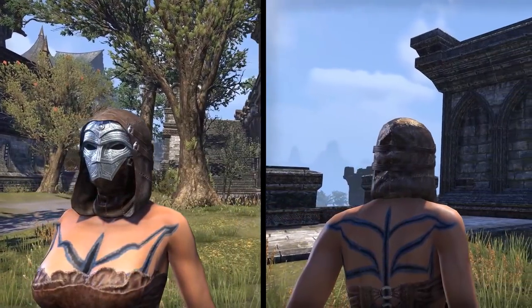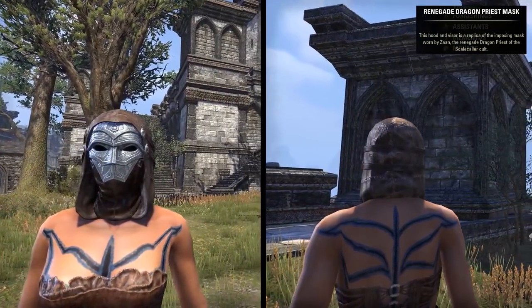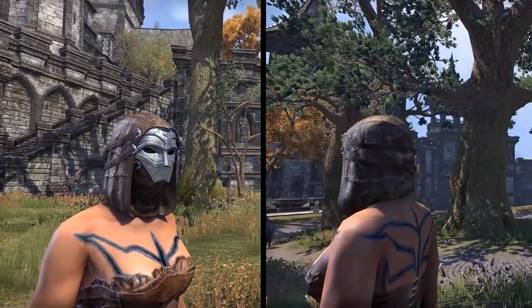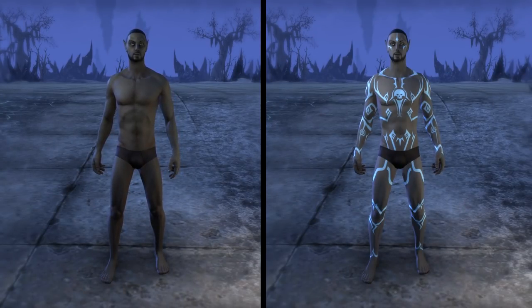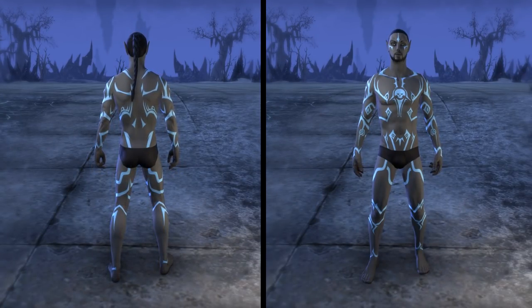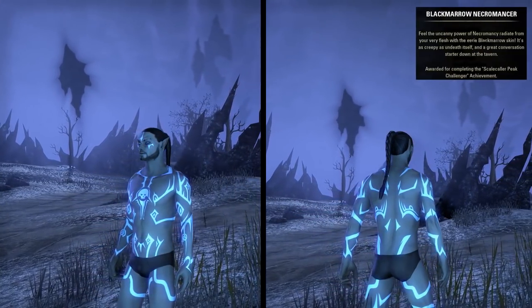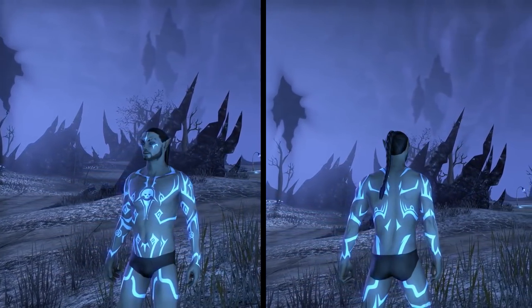Additionally you can obtain various new collectibles. For example, the Renegade Dragon Priest Mask which is obtained by entering either dungeon of the Dragon Bones DLC. You can also collect some new titles, dice, trophies, and busts for your houses. And for completing the Scalecaller Peak Challenger achievement you will be rewarded with a new Necromancer Skin.